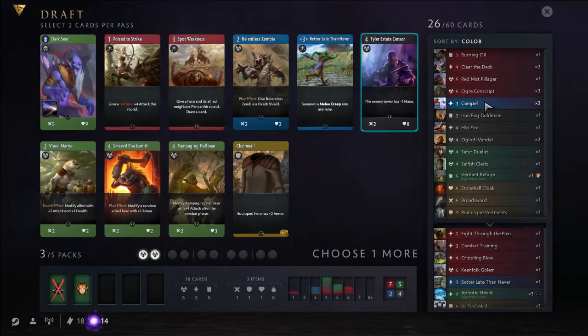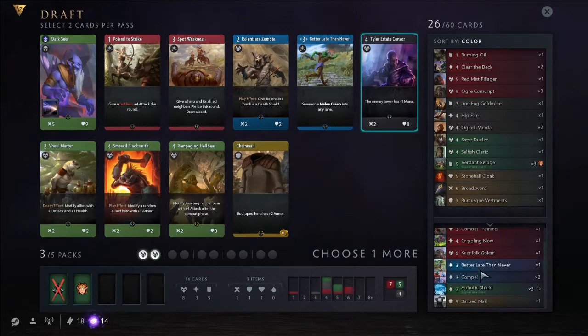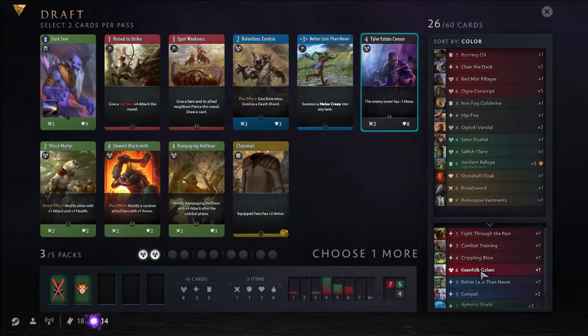Too many Darks here. I think this is the point where we start to get rid of Blue and decide not to play it. I'm probably gonna pick a green minion here but I'm not sure if I should be playing the Hellbear or the Fool. Maybe the Fool is a bit better, but I like this with Enchantress — if I play next to Enchantress it survives creeps, and with Verdant Refuge it might survive a little bit longer. So I think the Hellbear is fine for now.